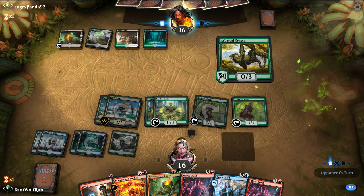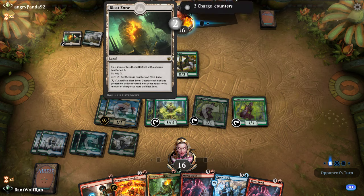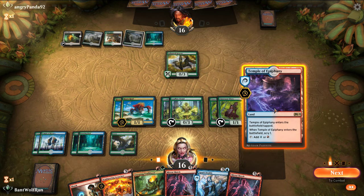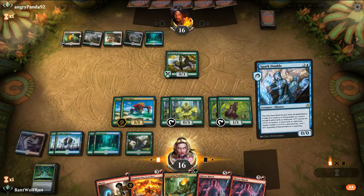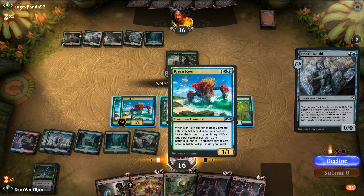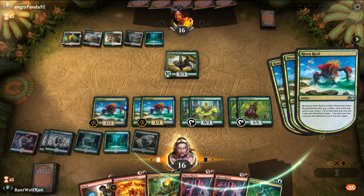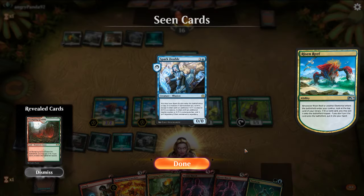Opponent's kind of doing their thing here. Blast Zone — they have two more turns. We have the Temple here, and we have the Neoform that can get us going with Omnath for next turn, so I think we actually keep that. I'm just going to copy this — our Risen Reef still died. We got another Spark Double.